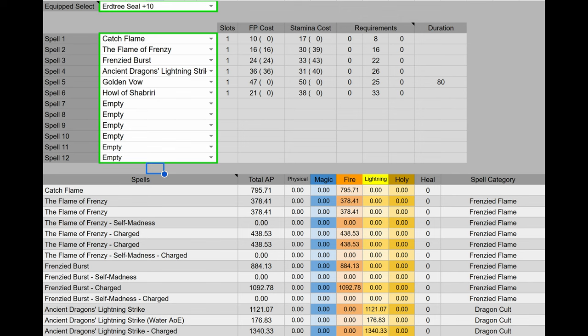For spells, we're going to be using Catch Flame, Flame of Frenzy, Frenzied Burst, Ancient Dragon's Lightning Strike, Golden Vow, and Howl of Shabriri. Catch Flame is going to be our up-close melee spell. Flame of Frenzy is our AoE deterrent spell. Frenzied Burst is our long-range sniping spell. And Ancient Dragon's Lightning Strike is going to be our one-shot potential spell.